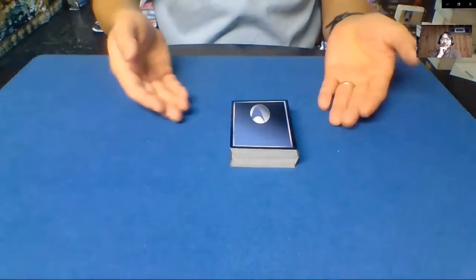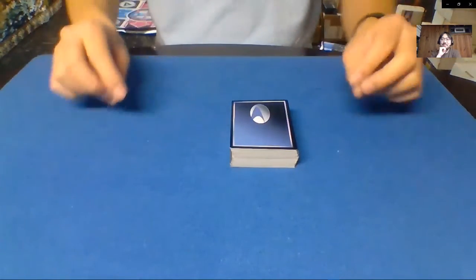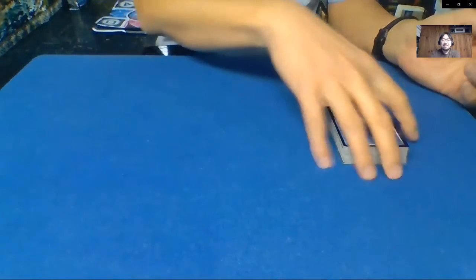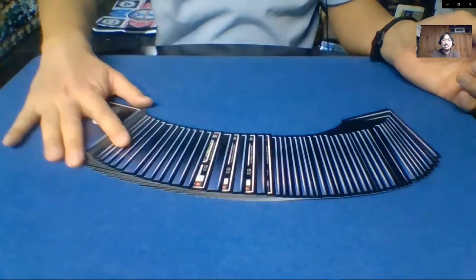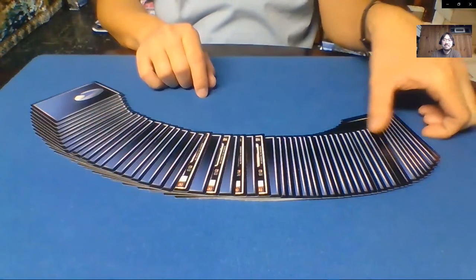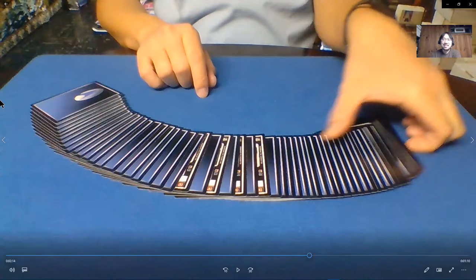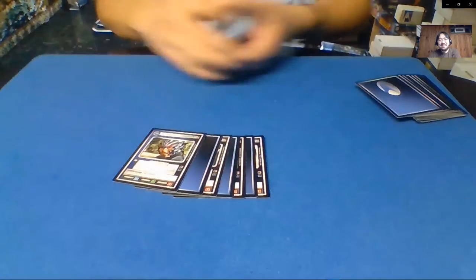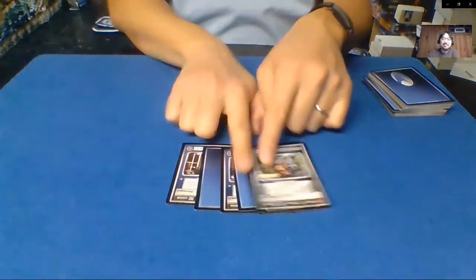So now we have our four Hirogen hunters trying to find all of our pieces of prey. But if you notice, they're not on the top and they're not on the bottom. But if we actually grab the whole deck and we spread it out, you're going to notice that there are four cards that are actually just slightly different than the rest - they are all of our Hirogen hunters.